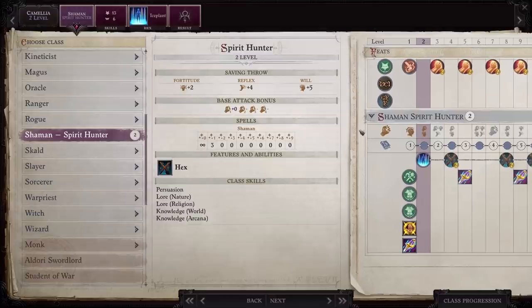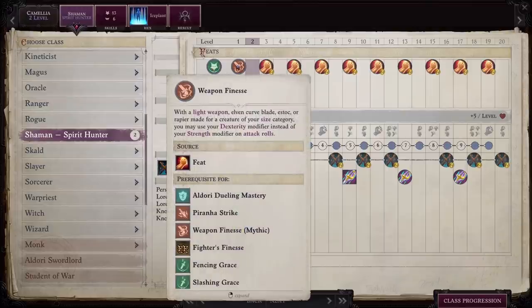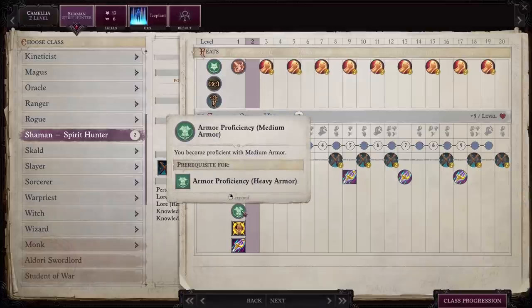Let's go ahead and dive into her initial build. She starts with a skill focus in trickery, which is part of her racial heritage — a great choice for her. You want to be building up trickery and stealth, so it's nice to get that initial boost in skill points. She also has weapon finesse, which allows her to use her dexterity modifier instead of her strength modifier on attack rolls. She has simple weapon proficiency and is also proficient with medium armor. You want to focus on getting mithril medium armor, which will give her the armor bonus to AC while using as much of her dexterity modifier as possible.